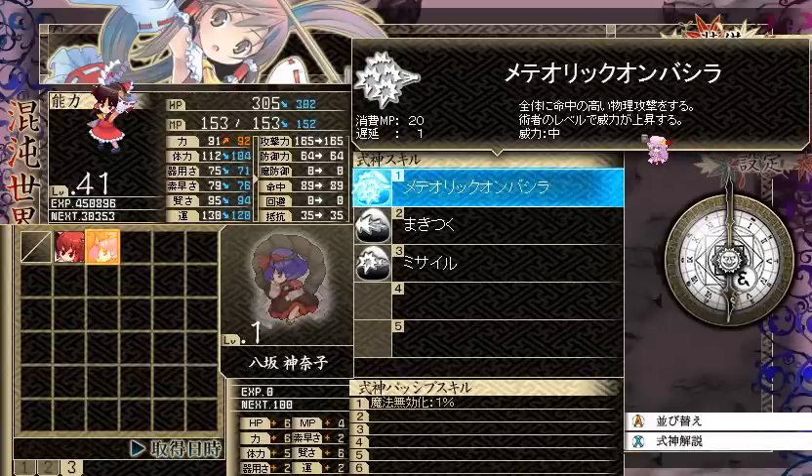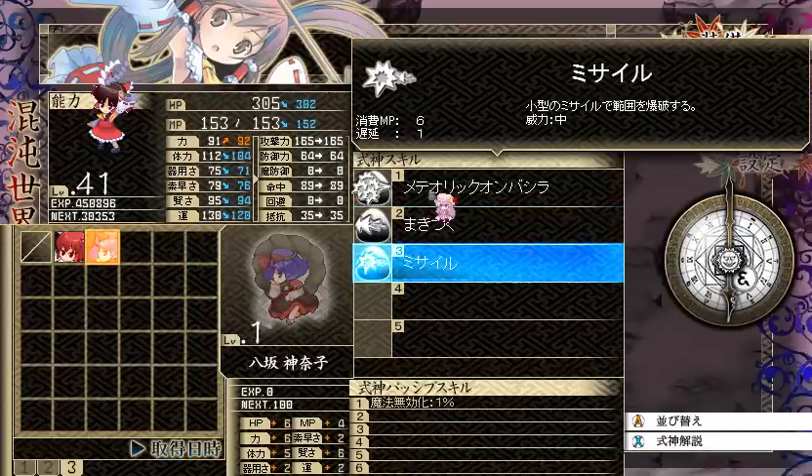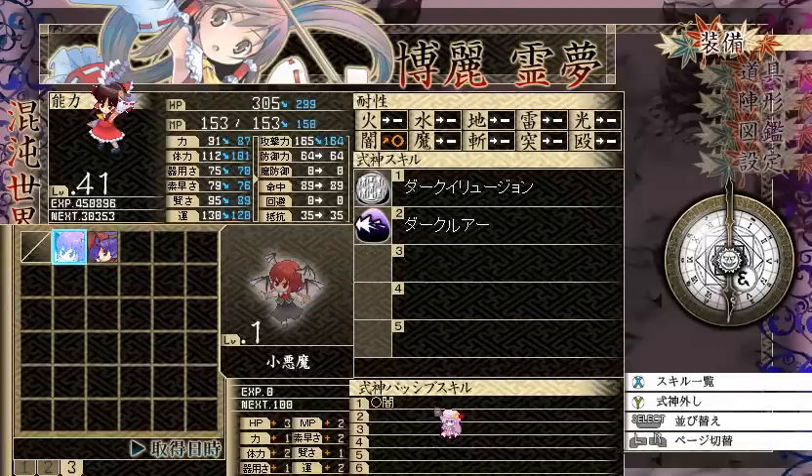Kaneko has Meteor on Bashira — a full screen physical attack where damage is based on the level of your character, so putting this on Reimu would probably be the optimal choice, but it has a very expensive MP cost. She can also shoot missiles. Kaneko's passive gives a 1% chance to completely nullify a magic attack, and she has circle resistance against Dark.